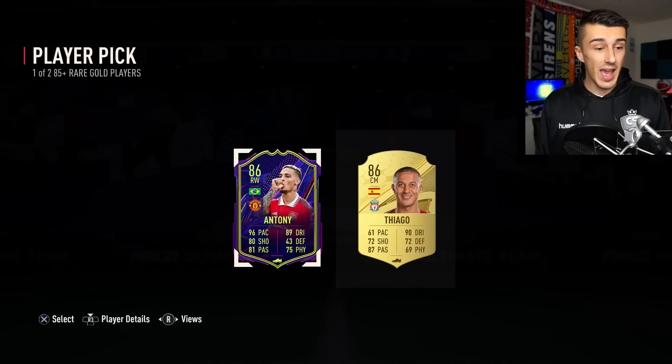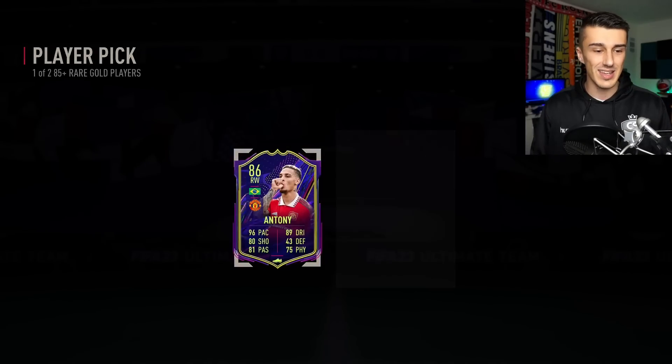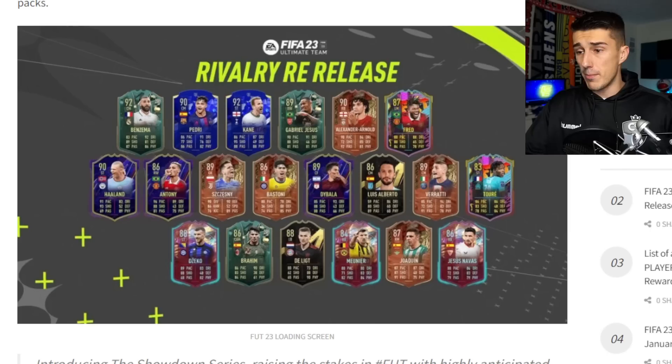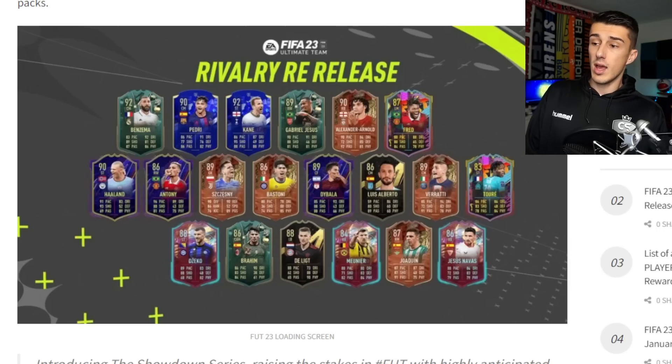We get Antony as a reward, which is hardly SBC fodder — this card isn't even that bad. Packing Antony leads us nicely into the rivalry re-release during the Showdown promo, which gives us 20 cards including big ones like Benzema's Winter Wildcard. When that card came out, we made hundreds of thousands of coins. Also Erling Haaland's Ones to Watch — I have him as inform so I don't really want to pack him unless it's tradable. But all of these cards have gone down in price since release, and honestly, a lot of them aren't even that great. Like Luis Alberto — an 86-rated inform with 59 pace. I have no idea how he got into this promo.